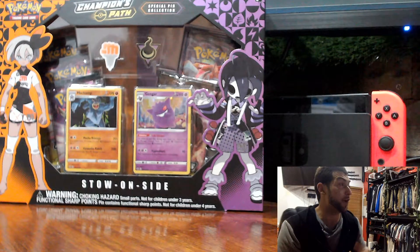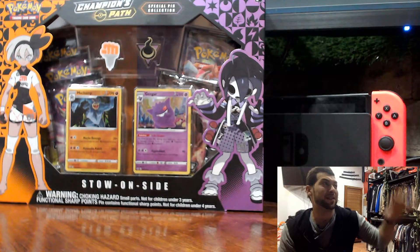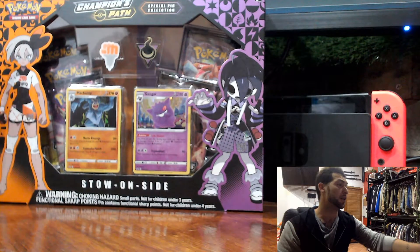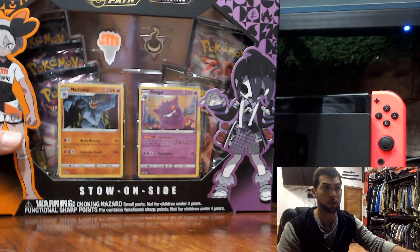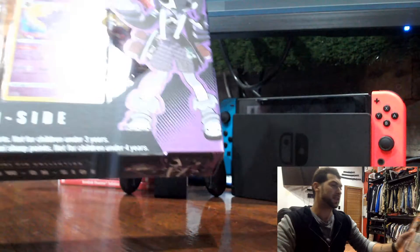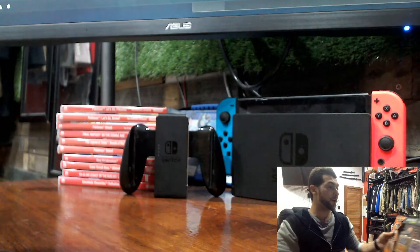What is going on guys, we're doing the Champions Path box, the Stow-on-Side. This box was an early Christmas present from my cousin and her partner, so we're gonna go through and open this bad boy.